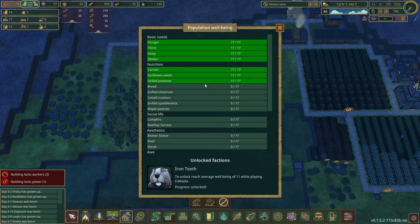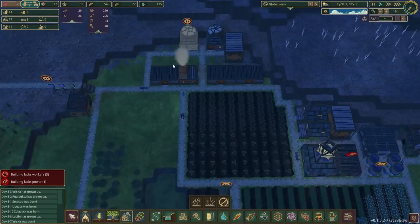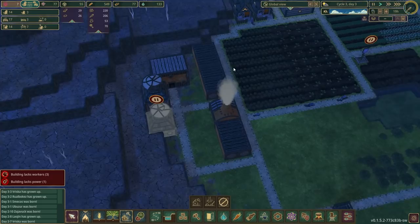We've just reached a new well-being high score — the beavers are happier than ever! We've got carrots, sunflower seeds, and grilled potatoes, which is absolutely fantastic. Under normal operation you need to reach a well-being of 11 to unlock the Iron Teeth, though we're obviously already playing as the Iron Teeth.